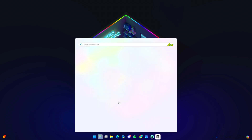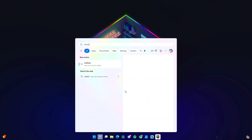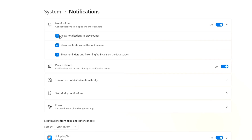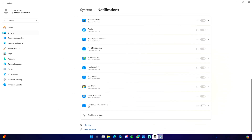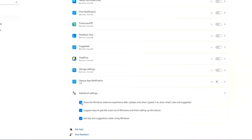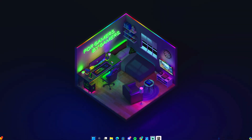Go to the search bar and type 'Notifications'. Under the Notifications tab, expand it and uncheck everything listed there. Also uncheck the notifications themselves. Then go to Additional Settings and uncheck those options as well.